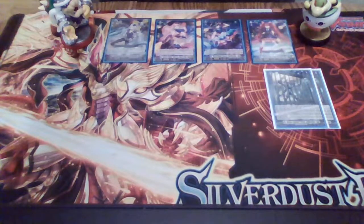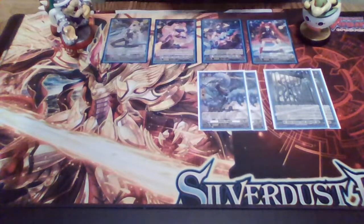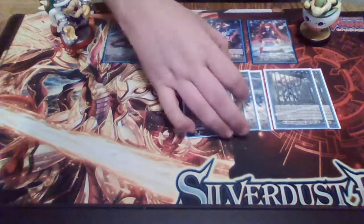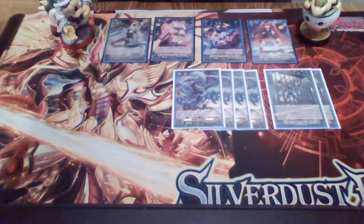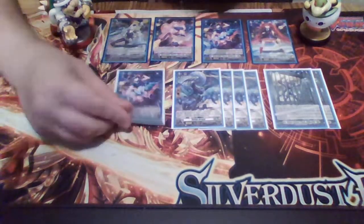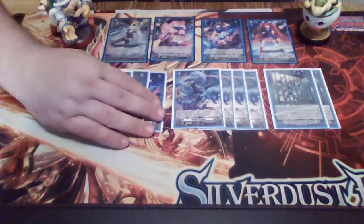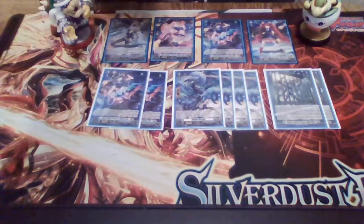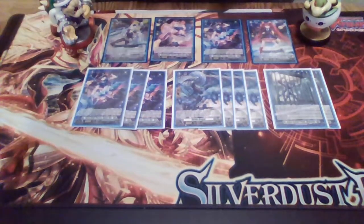Next we play four copies of Violate Dragon — the Brant Gate perfect guard from set one, where if you have less than two cards in your hand, you do not have to pay its discard cost. We also play three copies of Kyanite Blue from the ride deck, so we play four copies of her in total, to use her rearguard skill to draw an additional card if we need it.